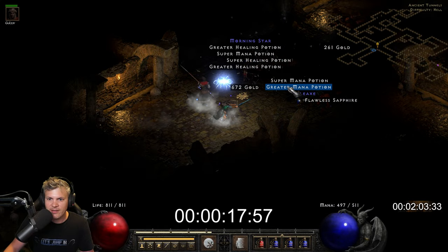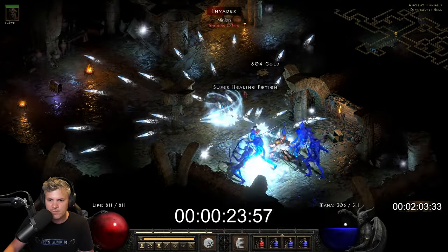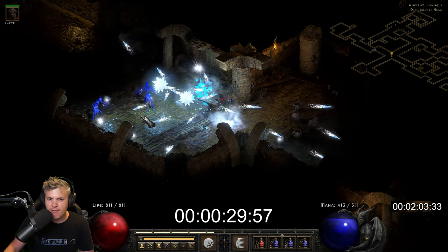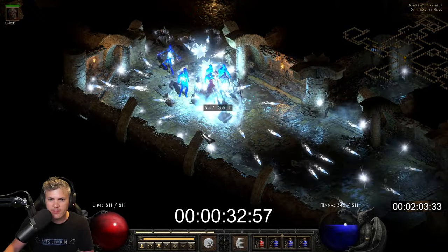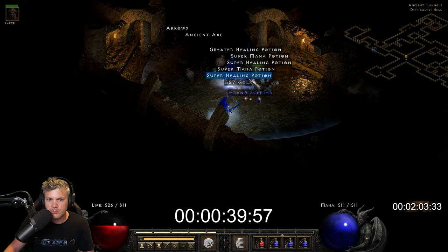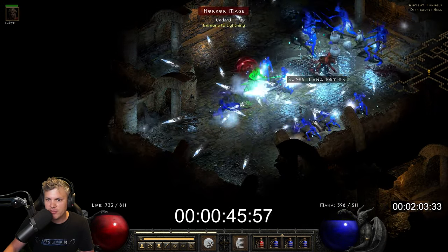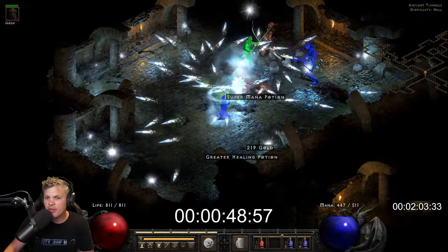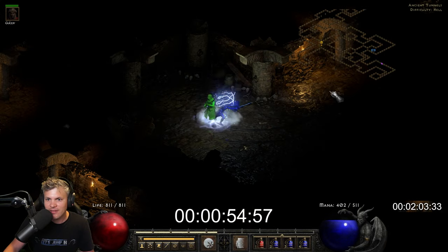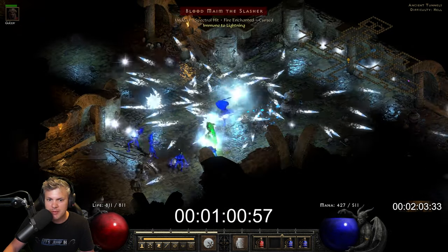I'm kind of curious what you guys are going to say in the comments. It looks to be on par or slightly faster. And how cool is this — a level 30 skill, Frozen Orb, actually being useful in something other than a dual spec build? Because that's the only time it's ever used in my opinion — for some dual Fireball/Frozen Orb spec. But wouldn't it be cool to just see Frozen Orbs being slung everywhere?